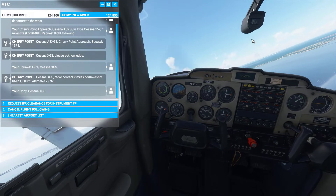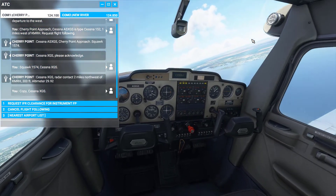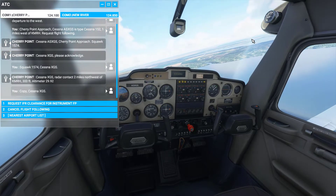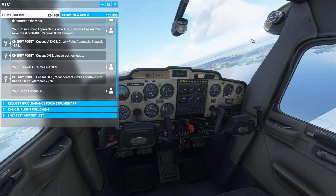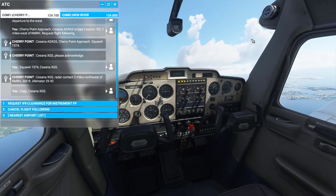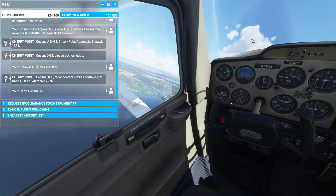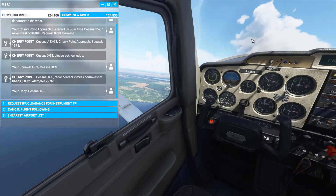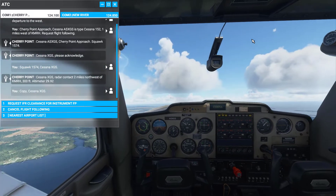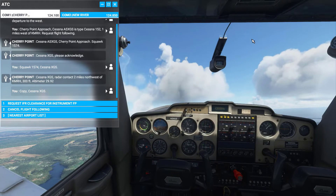That is one of the biggest advantages I find within the game itself — as you switch locations it gives you the correct altimeter setting, so you can easily make corrections, because you could easily be a thousand feet above or below what you think you are otherwise. Now, in the real world, flight following is not approval to enter airspace. Just because you have flight following, if you're going into Class D airspace you need to call up the tower and let them know you're entering their airspace so they can give you permission.